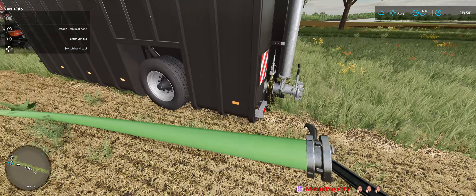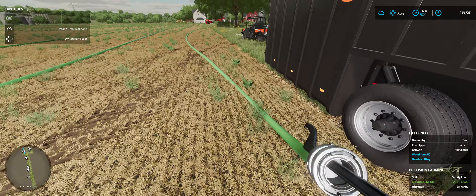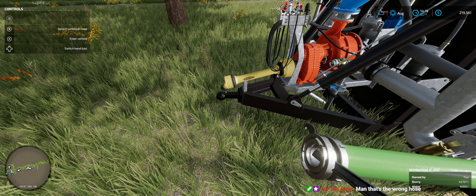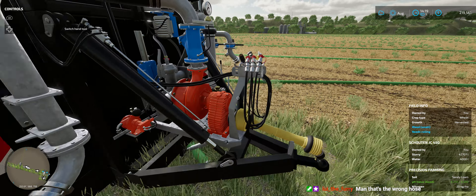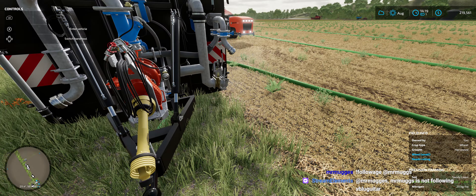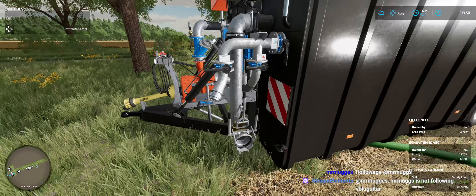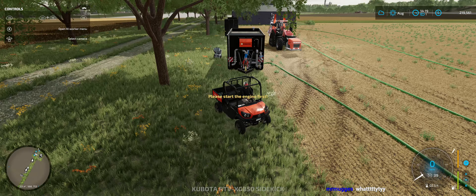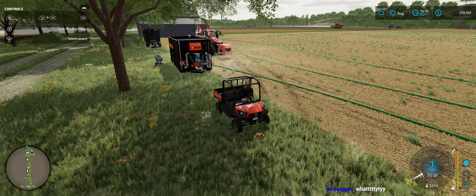Does this go to the back? Detach umbilical hose. I think I have to set this down here like this, and then I need to get into the machine. Drop it. There we go. And I need to get into the machine. How do I do this? Enter vehicle. Do I have to have the tractor powering it?